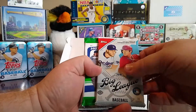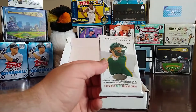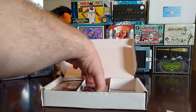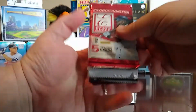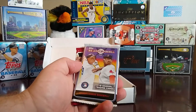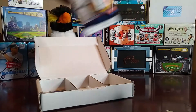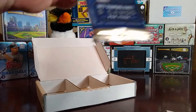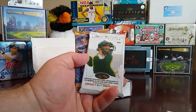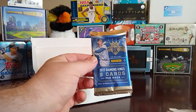Here are the packs we got: 2014 Bowman Draft, 2018 Big League, 2021 Donruss Baseball, 2021 Opening Day, 2004 Hot Prospects Draft Edition — that's a FLEER product we've seen plenty of times — along with the Bowman Draft, 2015 Elite Extra Edition, 2019 Topps, 2020 Topps Update, 2020 Big League, some more 2014 Bowman Draft, 2021 Diamond Kings, more Opening Day, more Heritage, more 2004 Draft Edition, and 2017 Diamond Kings.